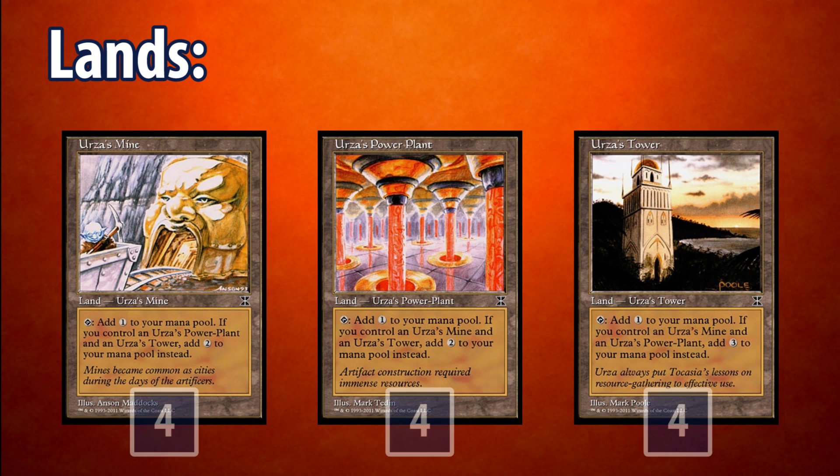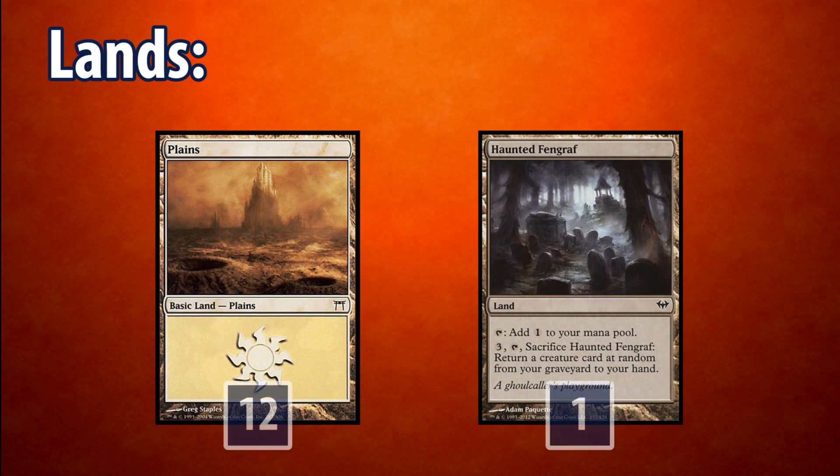Our mana base consists of playsets of each Tronland. The Tronlands consist of Urza's Mine, Power Plant, and Tower, and they produce 1 colorless mana each. But if we have one of each in play, Mine and Power Plant produce 2 colorless mana, and Tower produces 3 colorless mana, for a total of 7 mana. We also play 12 Plains and 1 Haunted Fengraf. The Plains let us cast our creatures, while the Fengraf gives us late game value, which is huge because this deck is a grindy one.